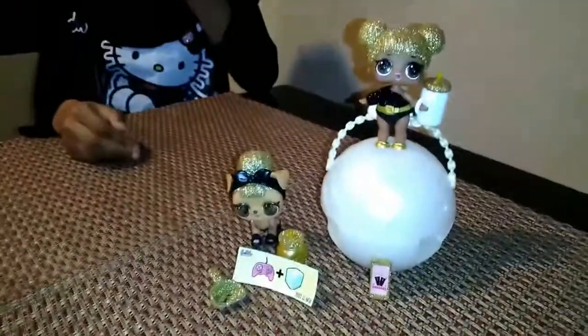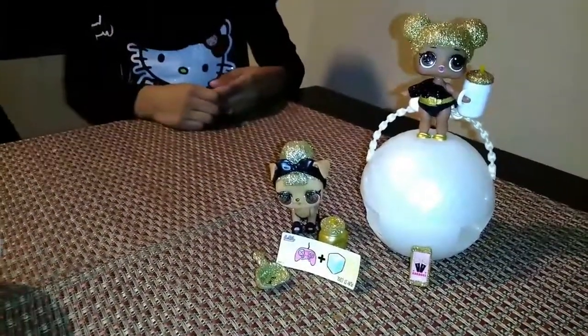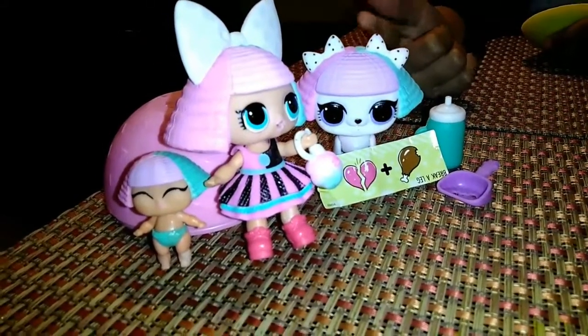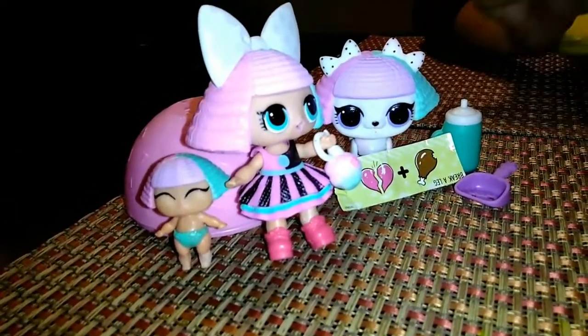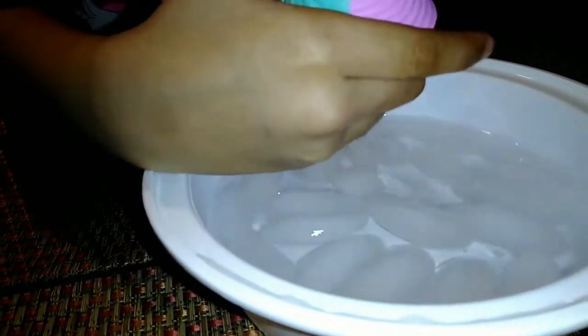Alright girls, let's try and get them out and clean them all up. Good job setting them up. Now look what we have here — we actually have Queen Bee, and then Pup Bee. And then look at the little family we have going on: there's Baby Prankster, a dog prankster — Pupster — and the Big Sister Prankster. And the little sister prankster is right here. Good job, girls. Now, do you want to try and see if she color changes?